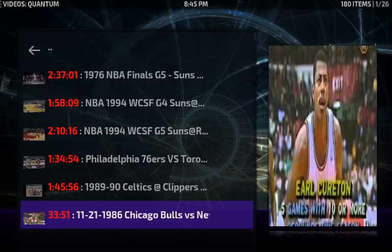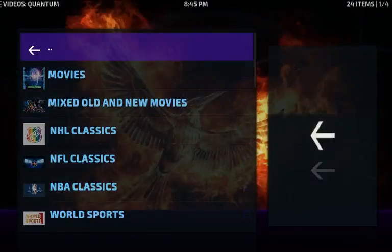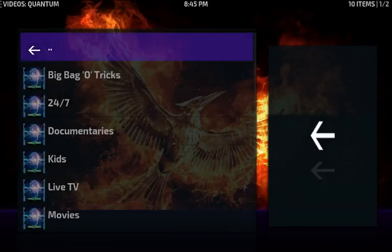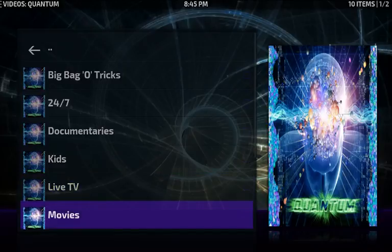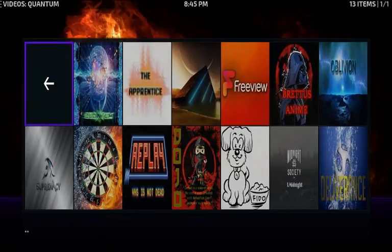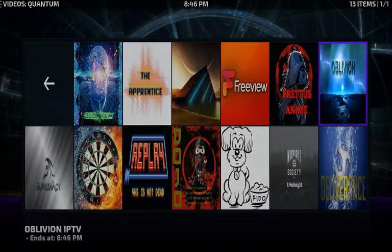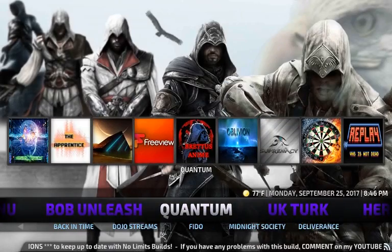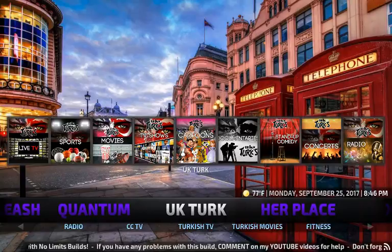If you want to go inside Quantum directly you can click there and it opens up with Kids, Live TV, Movies, Music, Sports, TV Shows, and the different add-ons inside Quantum. It's a pretty good one. Then there's also UK Turks — it's the same thing, another all-in-one right next to the others.